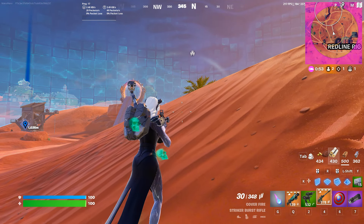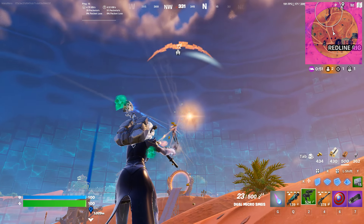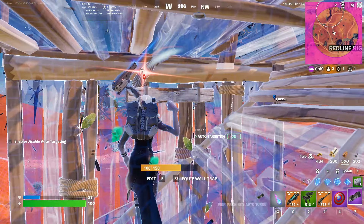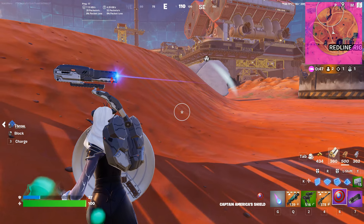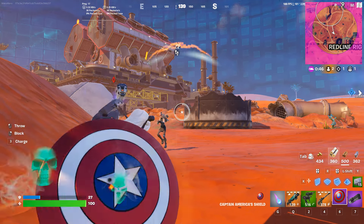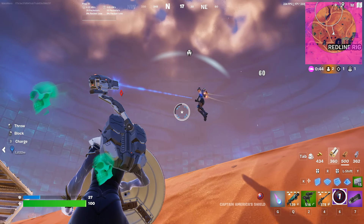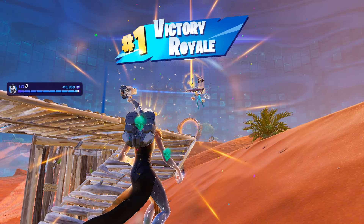First we are using the dual micro SMGs, and from our back bling the War Machine's auto turret is shooting. It's OP in this situation. If you have Captain America's shield, go to the shield — it's end game. We are blocking with the shield, hit 60 first time, and now the auto turret from the back bling is shooting.